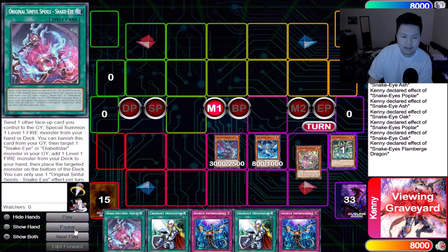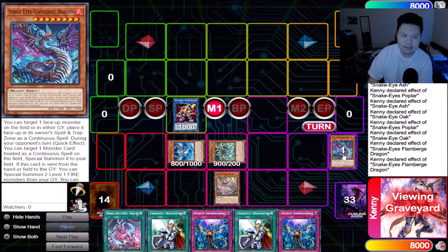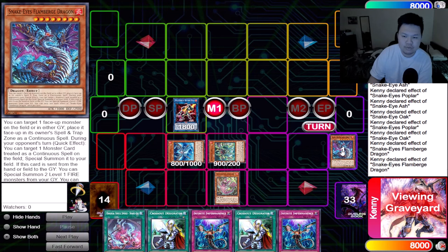Go ahead and link these two together, then use Flambridge's effect to summon back the two monsters. Pay attention closely because this can branch off in a lot of different ways. I would not summon into the Sunlight Wolf zone if I had a fire in hand. In this example we don't have a fire, so you want to summon something under the Sunlight Wolf zone to get back that fire in your hand. If you do already have a fire — including Ash Blossom — you can use Fire King Island to pop that fire out of your hand and replace it with another body.